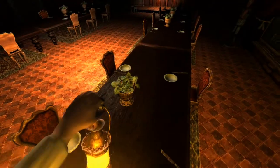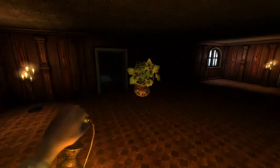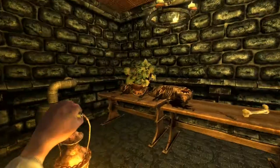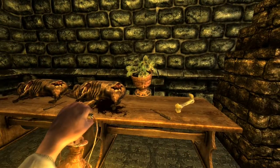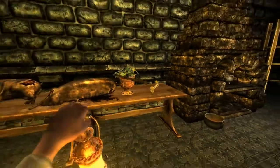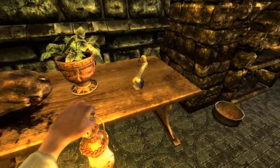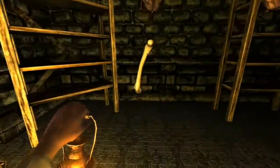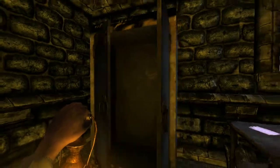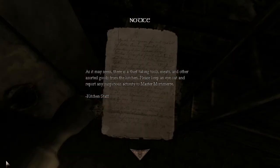What was that? Is there... I can't say it, but you guys already know it. Holy — bone! Femur! Or tibula — I don't know. Nothing in there. Notes: As it may seem, there's a thief taking tools, meats, and other assorted goods from the kitchen. Please keep an eye out and report any suspicious activity to Master Mortimer. Kitchen staff.